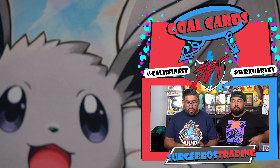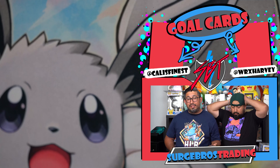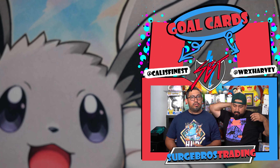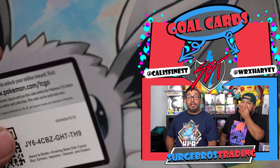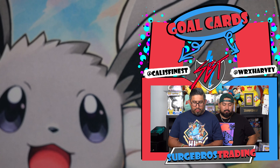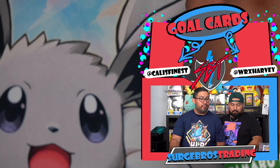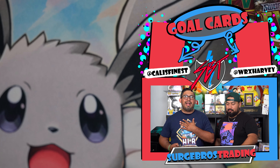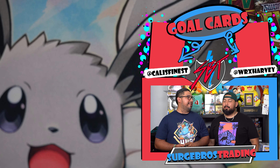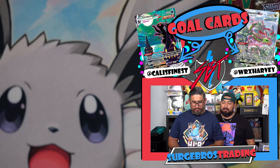It's going to be a faster opening — we're not doing the pack trick, just going straight through each one. You guys know what you can get in the set, so let's get into it and try to get the big hitters. There's a code card for the online TCG. I need the V-MAX — I want that Umbreon V-MAX.